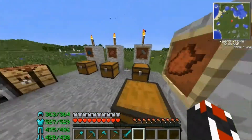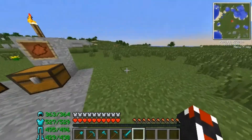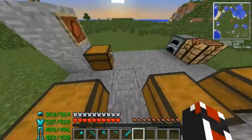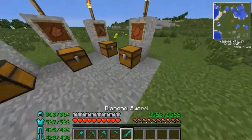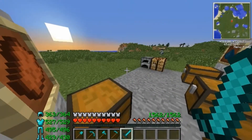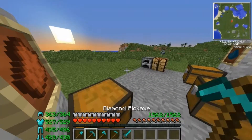The boots went down by one, the pants went down by one, the chest went down by two, and the hat went down by one. Because it's diamond armor, it helps take the damage off, and I didn't take any damage. You can also see it with my sword — it comes up right above the hunger bar. Since all these tools are made of diamond, they will have the same amount of durability.